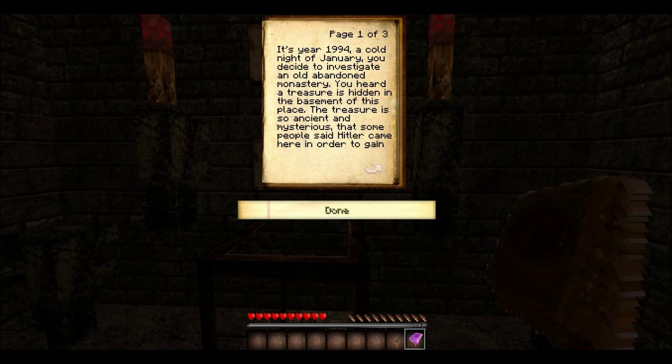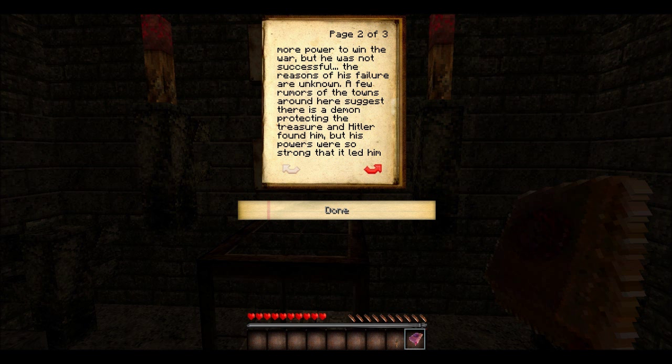Introduction. It's year 1994, cold night of January. You decide to investigate an old abandoned monastery. You've heard a treasure is hidden in the basement of this place. The treasure is so ancient and mysterious that some people said Hitler came here in order to gain more power to win the war, but he was not successful. That doesn't exactly date it that much. I mean, I wouldn't call the 1940s ancient.